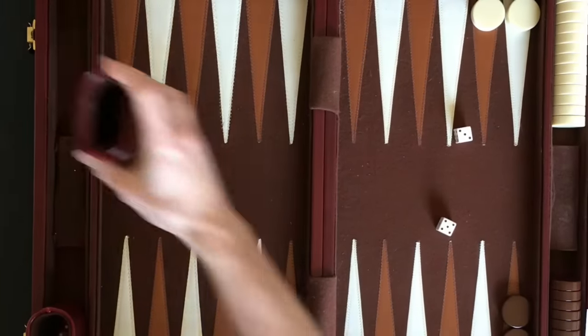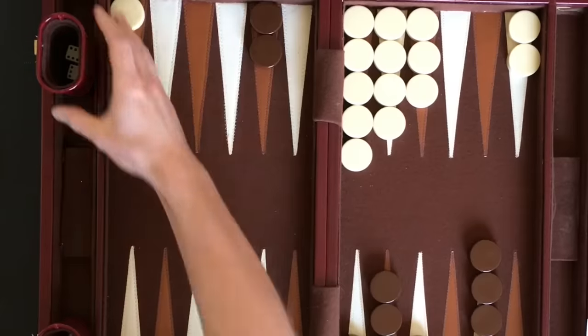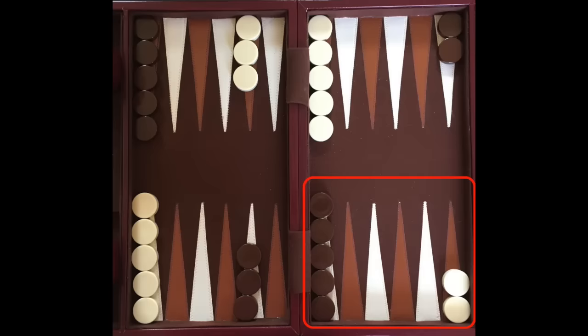The object of the game is to be the first player to remove all their checkers off the board. Checkers can be removed only when all your checkers are within your home board. Each player's home board consists of the first 6 points in front of them, shown here for Player 1 and here for Player 2.